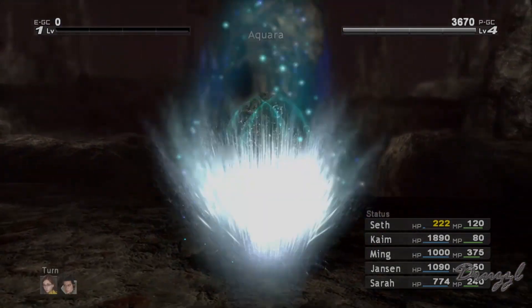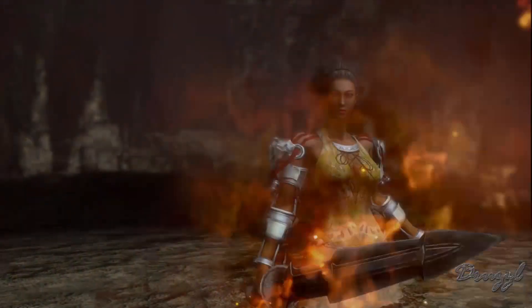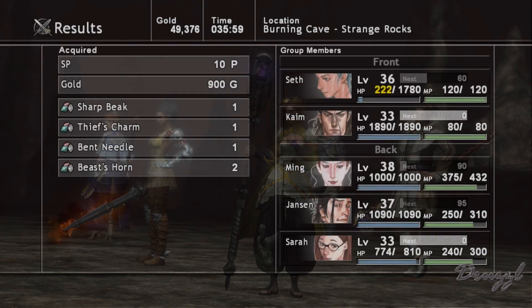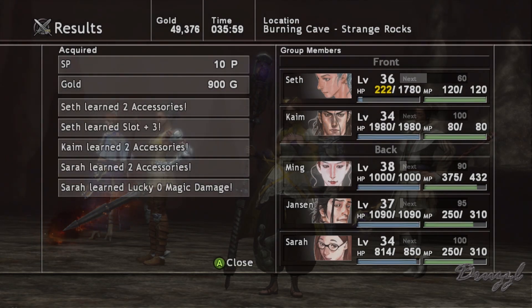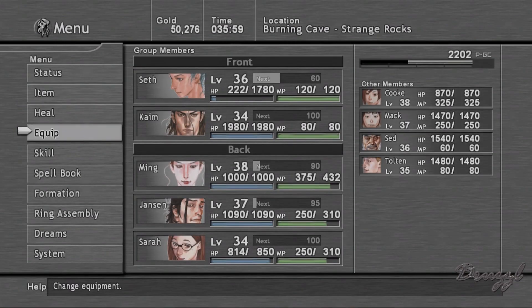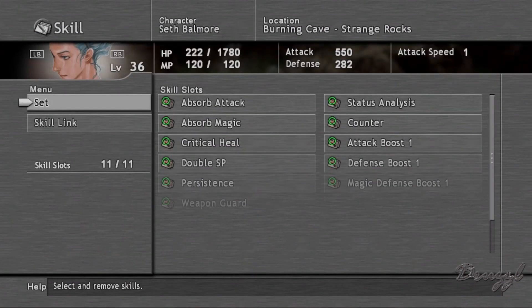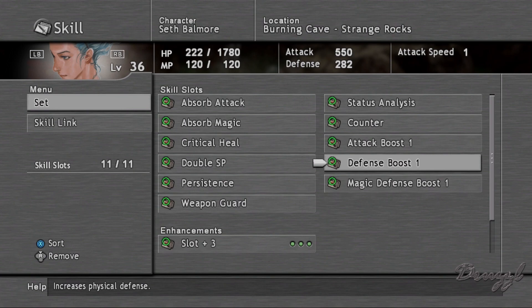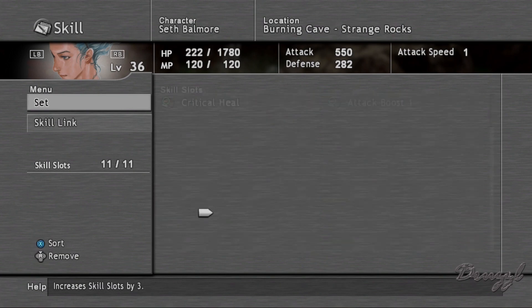That hell dive does so much damage. Kyme and Sarah are leveling at the same rate. Everyone knows two accessories. Seth has three slots, so now I need to finish off Kyme with his three-slot. Now things apparently start going a little bonkers — so instead of magic defense boost, we're going to go with three slot.